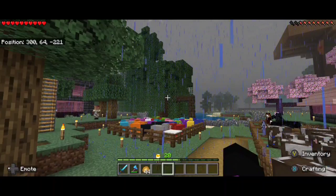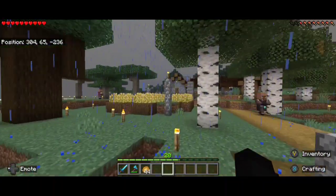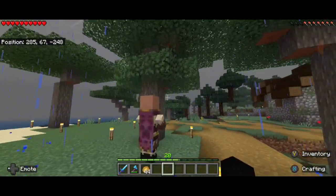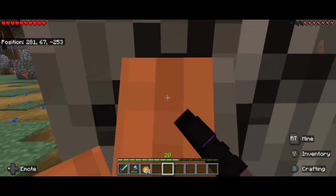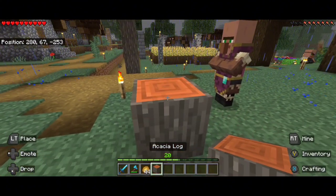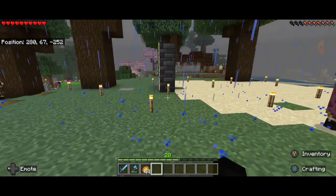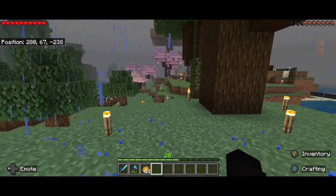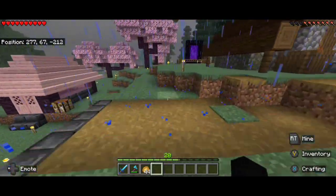I have mangrove over there, and I think I have birch here too — yep, birch. And acacia, I think that's what it's called — acacia or arcadia, one of the two. It's orange wood; I can't really tell, but there's that.